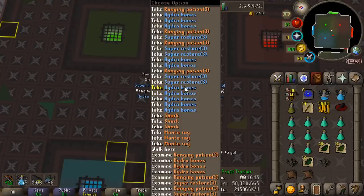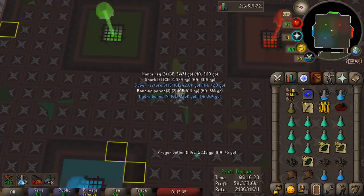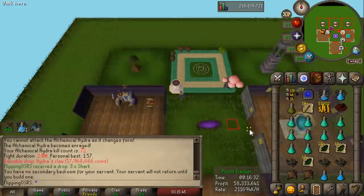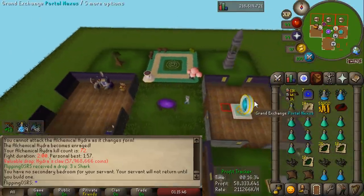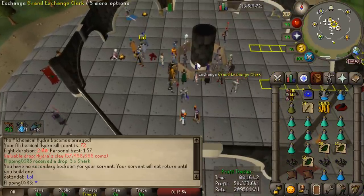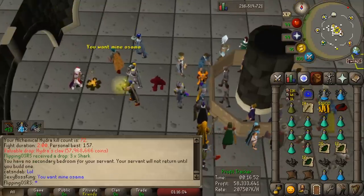We got the Hydra Claw on kill count 70 or something — that is so lucky. Oh my god, I feel like this month YouTubers have just been absolutely spooned the Hydra Claw. Hydra Claw on kill count number 72, worth 57 mil. I am so lucky. 58 mil for that. That is the most valuable drop I have gotten in a long time.